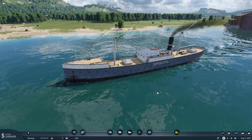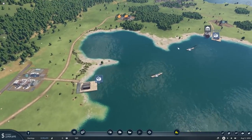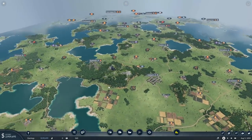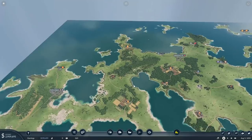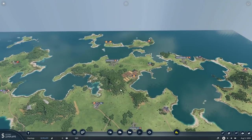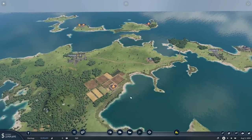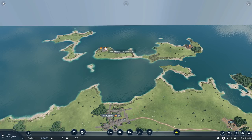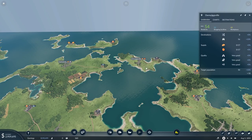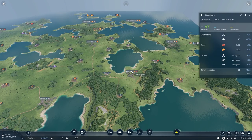Hello and welcome back to Transport Fever 2 where we've set up our own little oil line and it's going pretty well, generating a good amount of money. There are a few things I want to touch on this episode. For a start, there's a really obvious grain route up here where we can take grain from this farm — which is not connected to a road — up to the food processing facility, and then take the food to towns like Danny Jigsville which needs 17, and Dabbit Gate which needs 23.